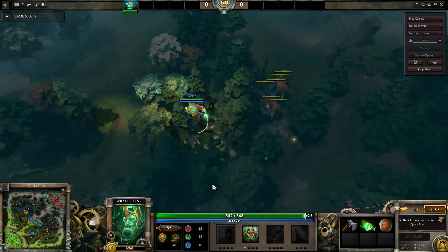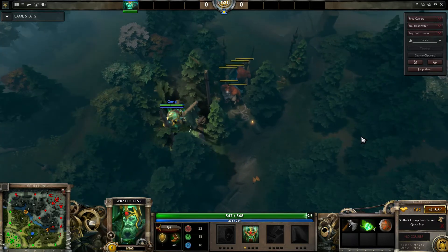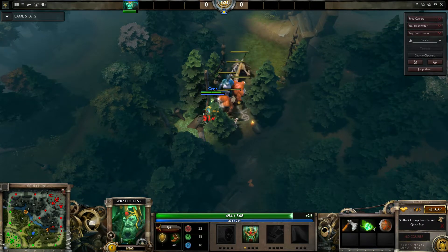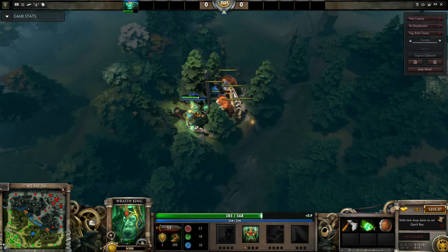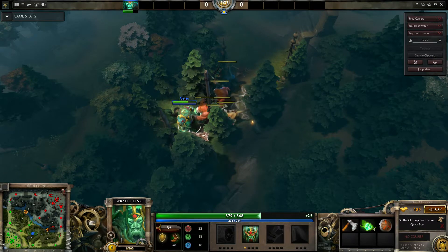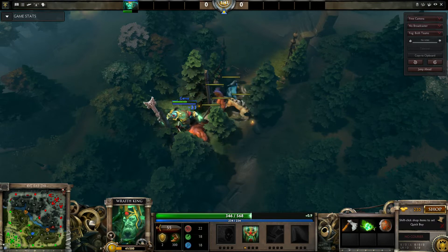You have to cut this tree, then cut that one, and then just attack the stack. If at any point you feel like you're in trouble, just call over your mid or support and they can help damage them for you, and then you just finish them all off.